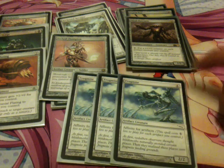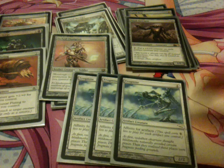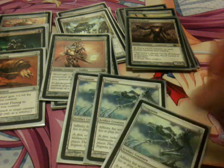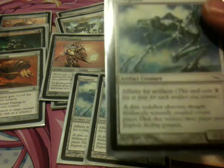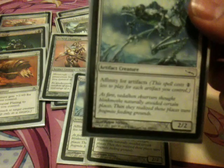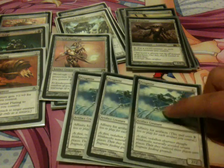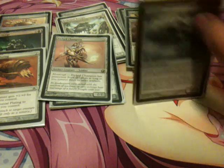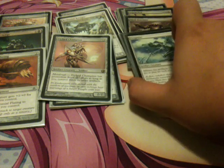I play 3 Frogmite. He's 4 to cast, but he has Affinity for Artifacts, which means he costs 1 colorless less to cast for each artifact you control. So he'll usually be a 1-cost or even 0-cost 2/2, which is very, very strong.